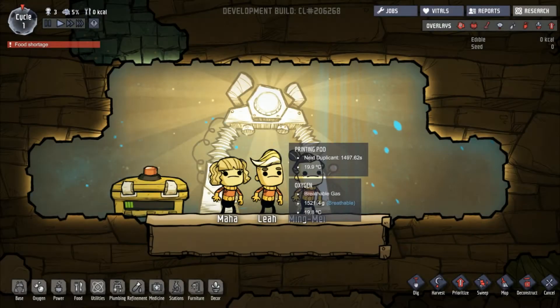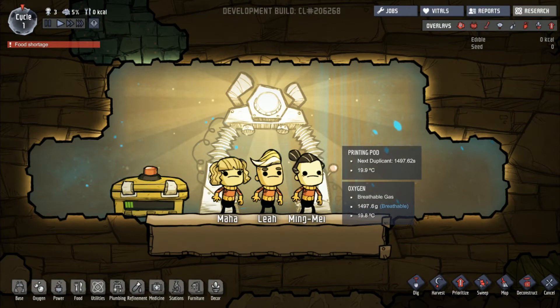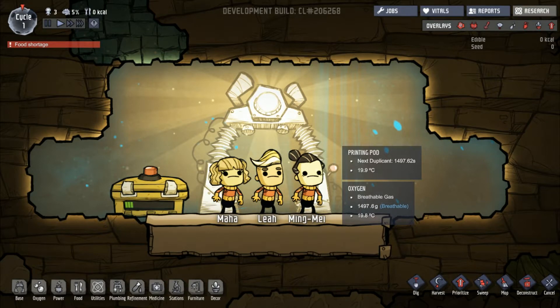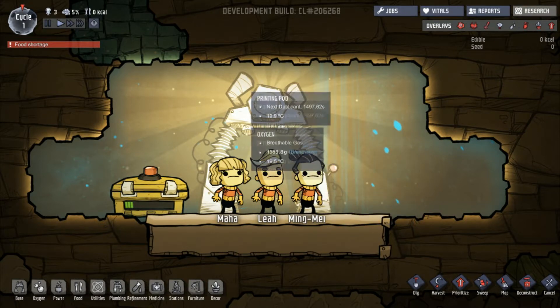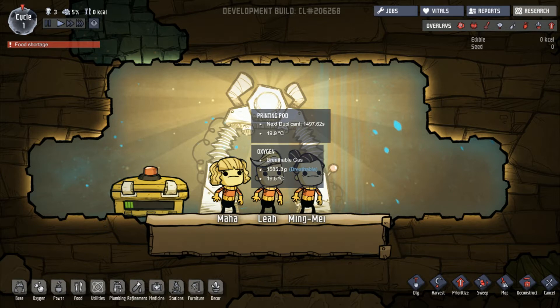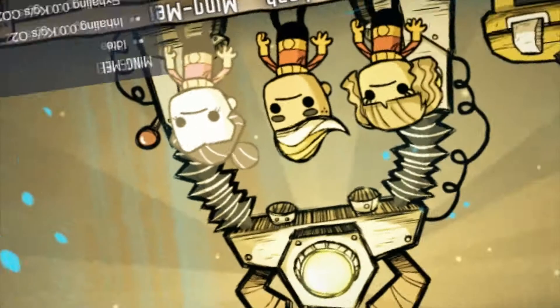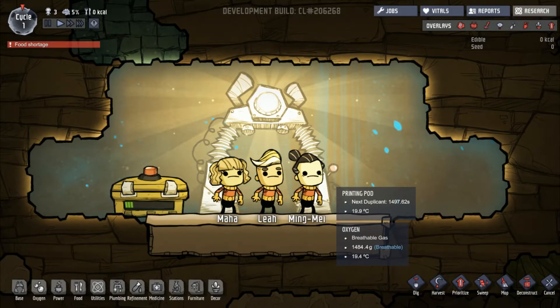I am right now inside the game Oxygen Not Included with all my 3 players. Just wait and see — there should be an exciting cutscene right here. Just wait a second. Ok, is there no cutscene? I think I am like inside the game right now. Let's try to move the players — that would tell us if there will be a cutscene. Let's try to move the players. What?